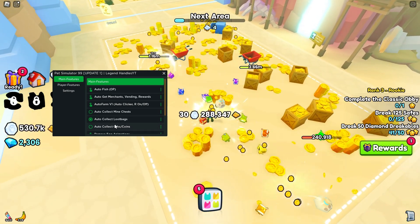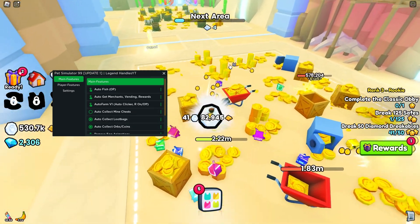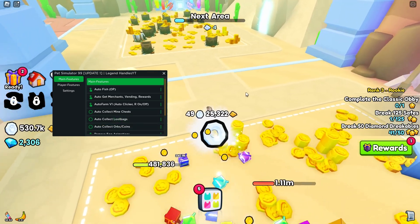You can also collect all the orbs and coins. As you can see, they just teleported to me. Turn all these on and it's like a magnet. Really good.